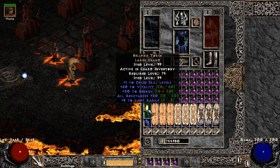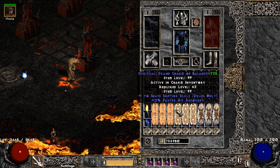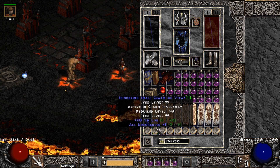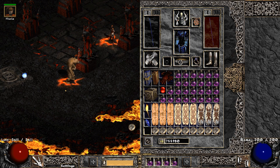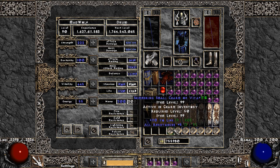As for the charms, we are using a bunch of shapeshifter grand charms and life with resistance small charms. Obviously the setup isn't ideal — you want maximum damage small charms with life. If you lack some resistances, you can put Um runes into your armor sockets or use resistance small charms.